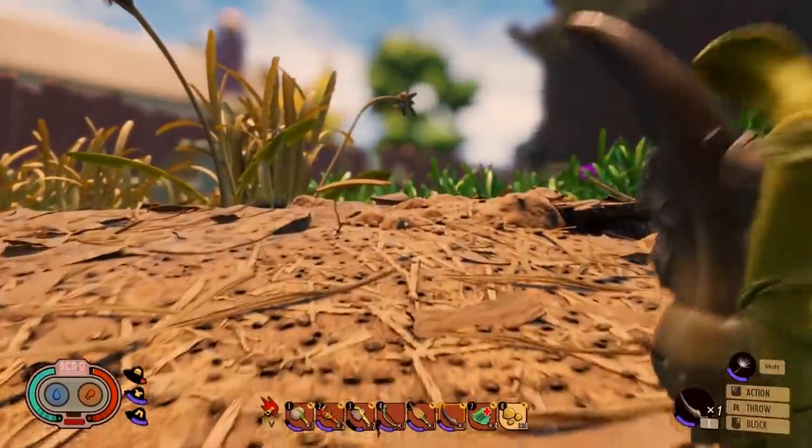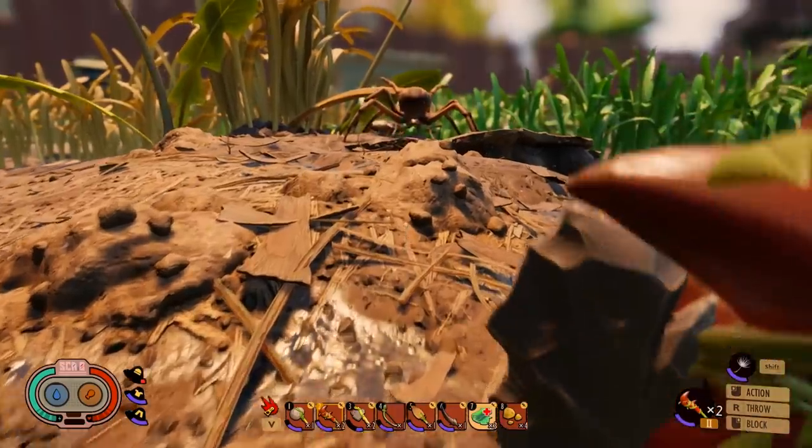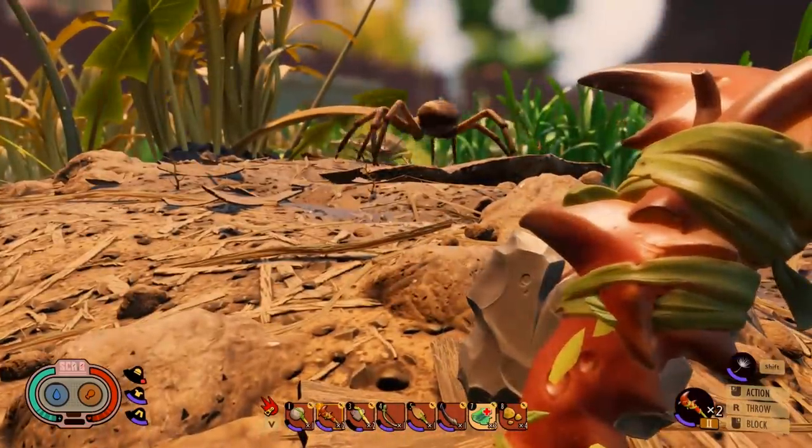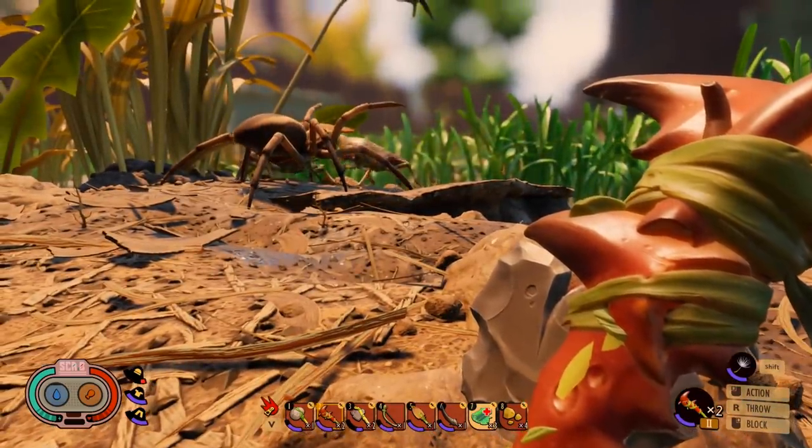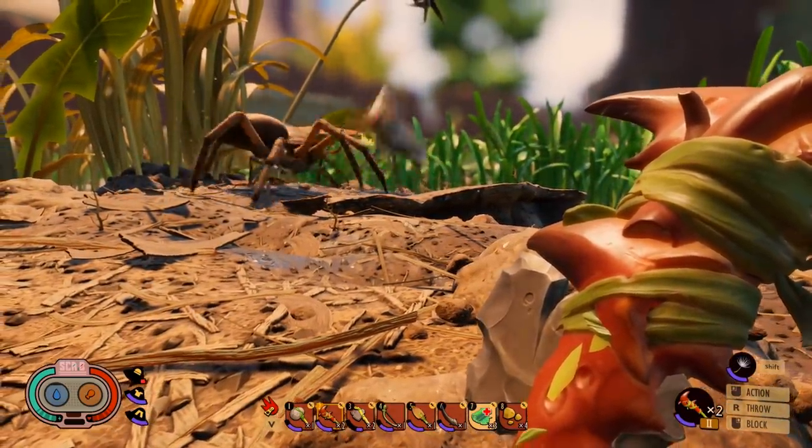I see a stink bug — target acquired. This is good fortune. There's a wolf spider fighting them. Something's gonna die here, and whatever it is, I'm gonna pick up the pieces. All of these creatures are very tough, so either way I'm getting a rare part.